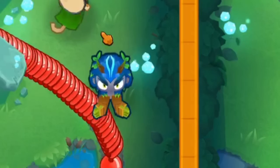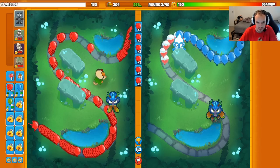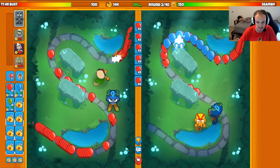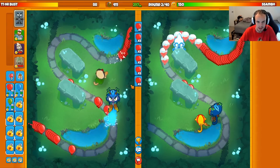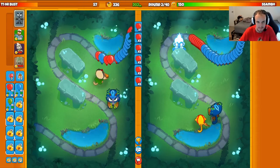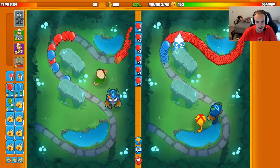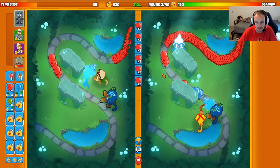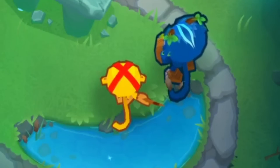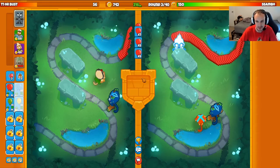Got my Oban down. Perfect. We'll continue on with our Eco. We need to get on about 70 lives here — hopefully we leak about that amount. Leaked a little bit past 70, but it's all good, that was part of the plan. Then we just start saving for a farm. They do have the Boomer as expected — Boomer Ice — and I'm guessing the third tower is the Sub.